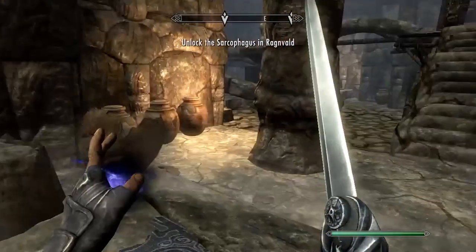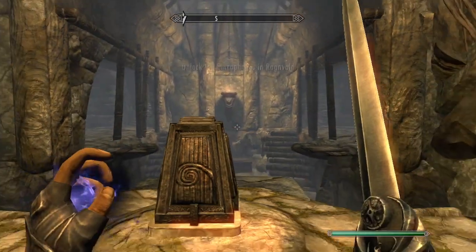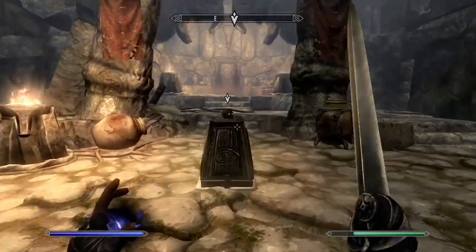To open the coffin you will need 2 skull keys. To find them, simply interact with the coffin and 2 quest markers will appear to show you where they are.